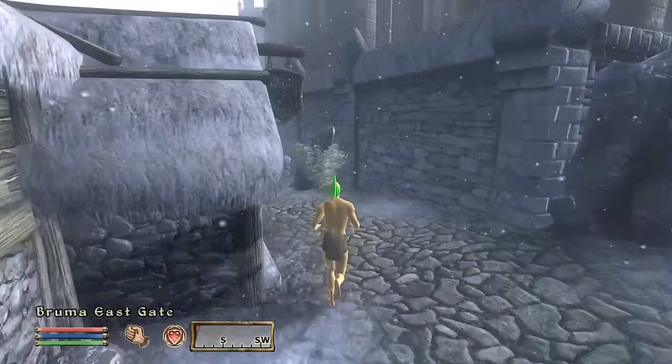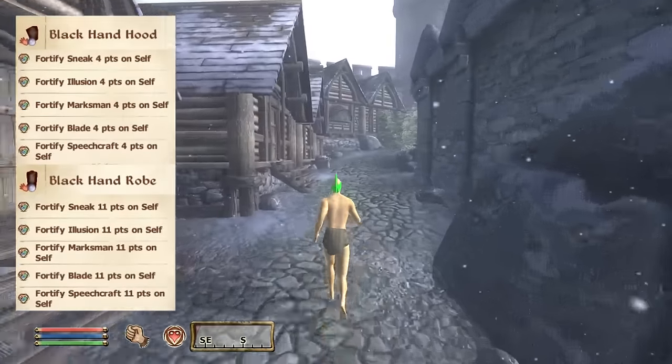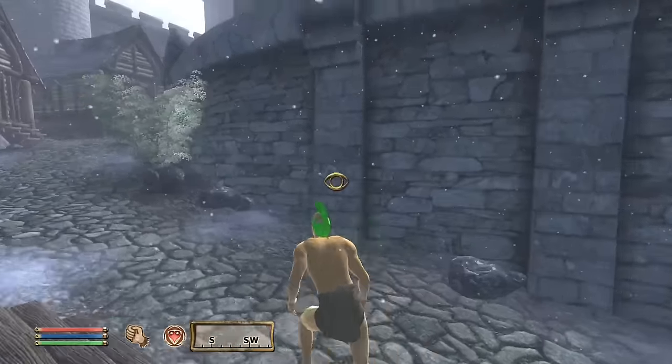This is our first stop. We're going to get some black hand robes at level 1. There's a very hard lock we have to get through, but you can just take your time. You don't want to be detected.